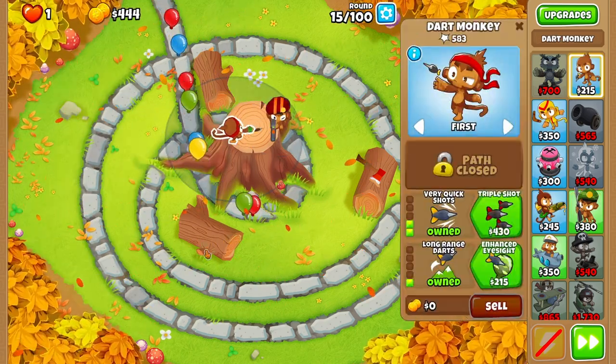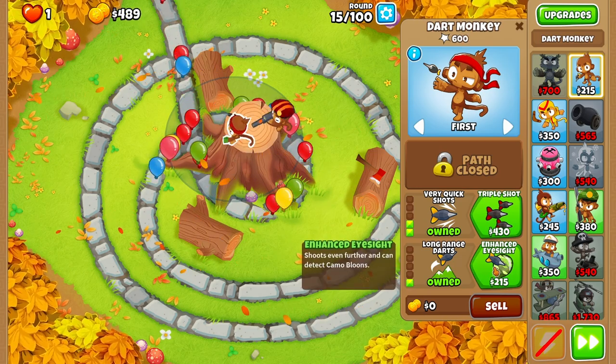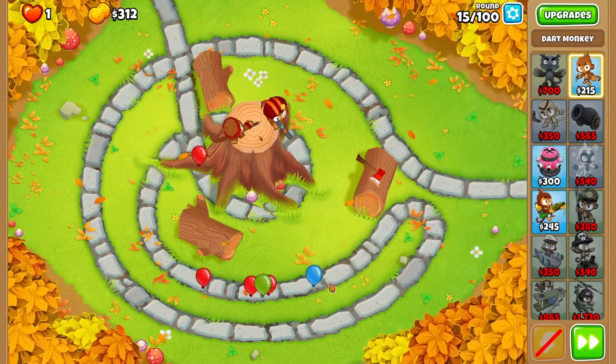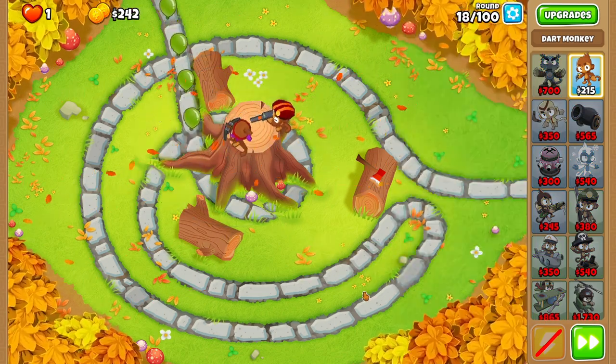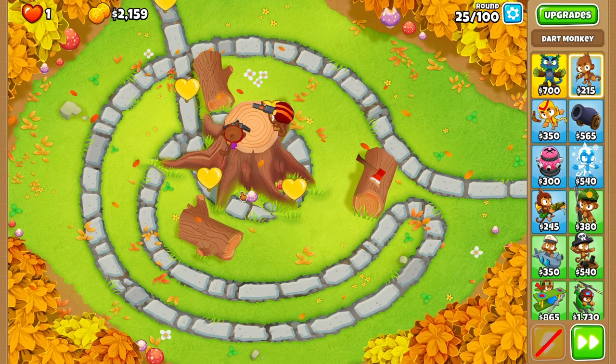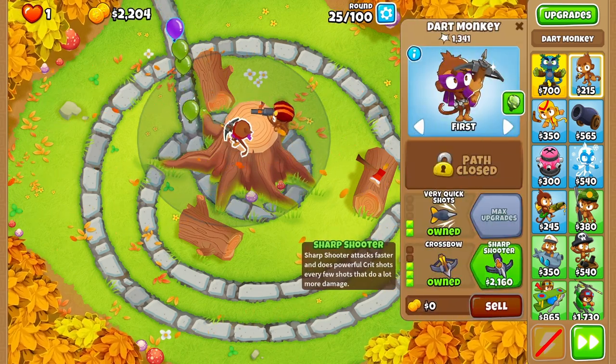On round 15, we're going to buy Enhanced Eyesight on the Dart Monkey. On round 17, we're going to buy Crossbow on the Dart Monkey. On round 25, we're going to buy Sharp Shooter on the Dart Monkey.